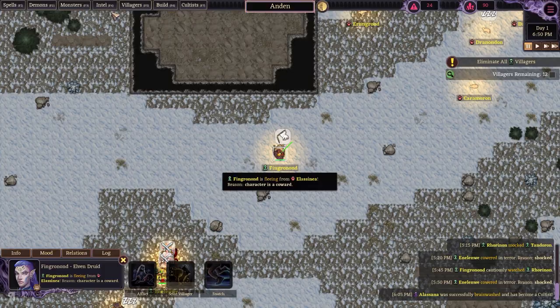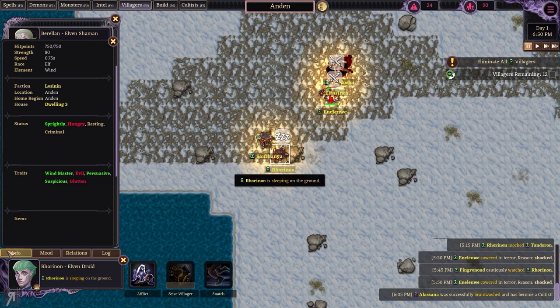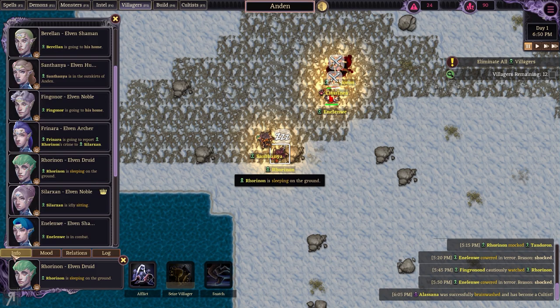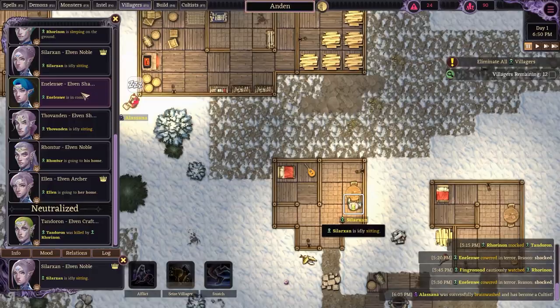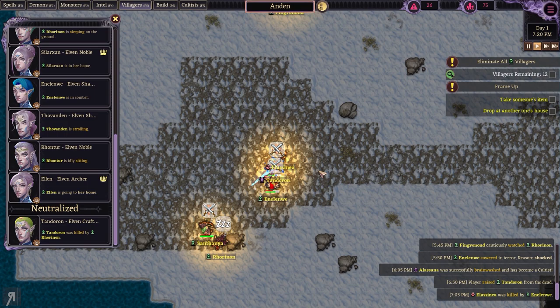Let's take a look at the villagers — which ones can I still affect? This guy is sleeping and he is a glutton, so I want to leave him alone as much as I possibly can. The druid — that's the glutton, good to know. We can now raise dead — let's do it! Raise the dead, and now they're going to be attacking, which is absolutely fine.